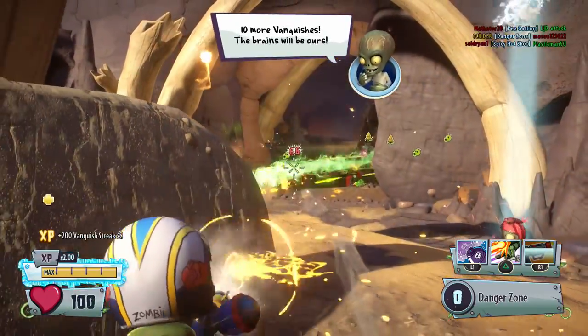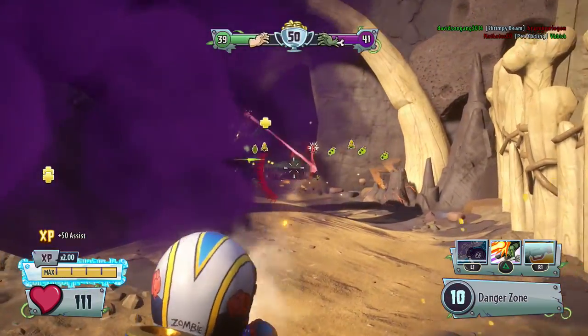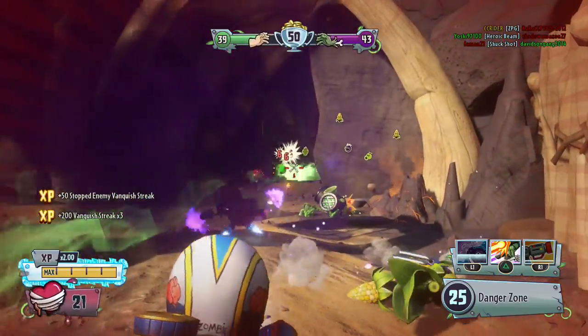All they have to do is peek out for a second and we can do a ton of damage. The thing is you can really punish the plant player for overstepping if you can just keep those decent headshots going. Got you — that was great!